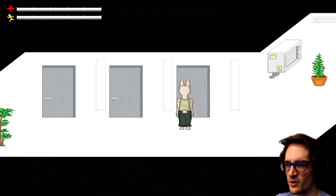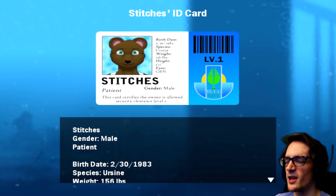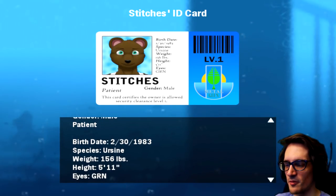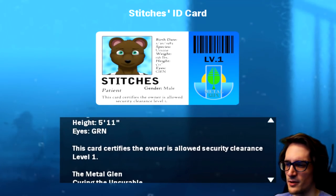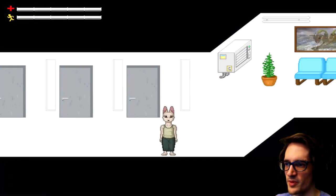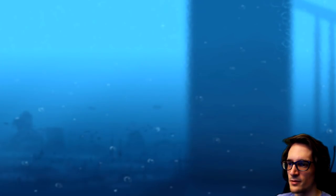The drawer's ruined. I can see an ID card. Oh — the bear! His name is Stitches. Yeah, he went through a lot to be that insane in his own room. I have Stitches's card. His name being Stitches is kind of ironic — maybe that's why Red was laughing, because he'd basically break down his body and stitch things together. He's 156 pounds, pretty light for a bear. His card certifies clearance one — he's a patient. Metal Glen: curing the incurable. So we have two level-one cards now.